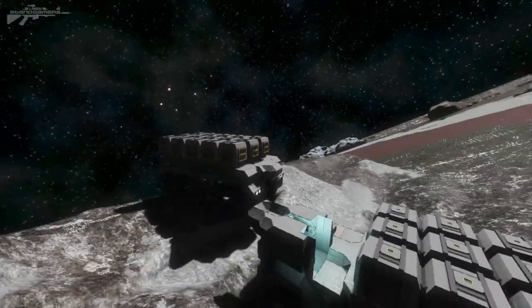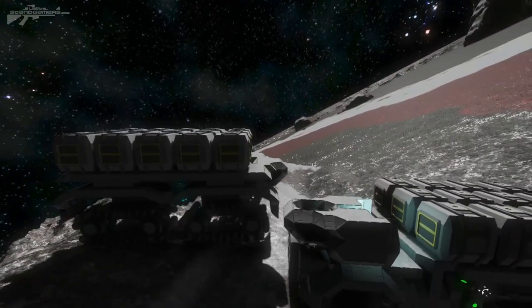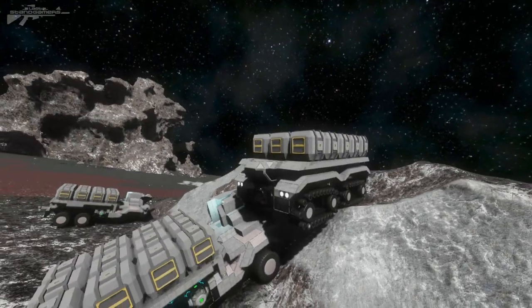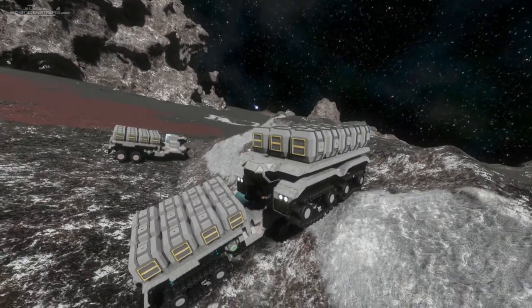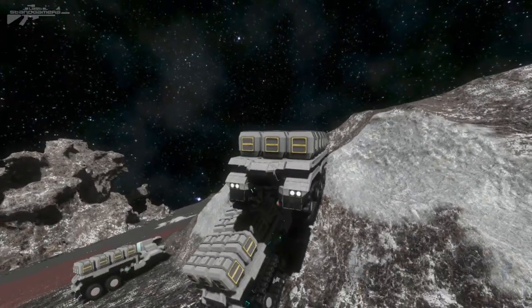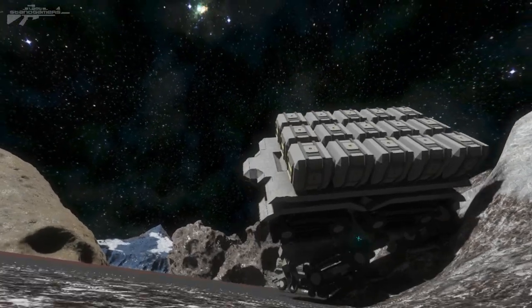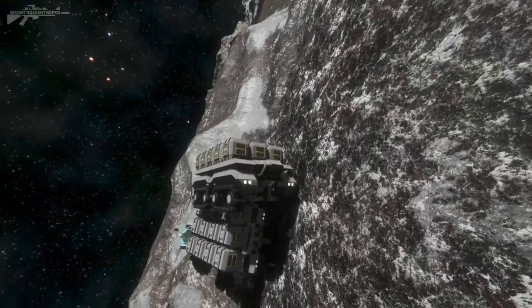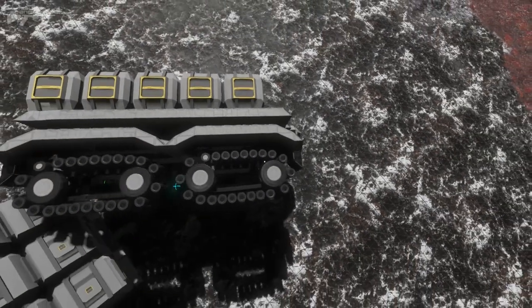It looks like we might collide — let's turn the tracks off and see if we can slow down. We really don't want to climb over the top of the other truck, but we kind of are. Oh no, we're going to roll over to the left — I knew that was going to happen! So tracks are perfect as long as you're climbing rocks and not all the other trucks. Anyway, thanks for watching and I'll see you next time.